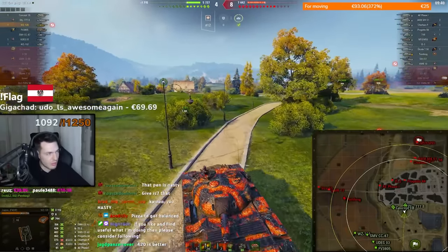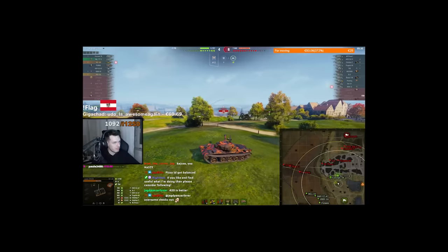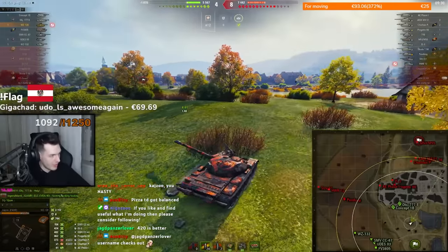Here comes the truly interesting part: the score is 4-8, we have lost control of the city and the open field, and I will show you now how to come back from situations like this. The best position to defend is here — it gives you all the angles you need and if you play it right you should not be spotted many times.